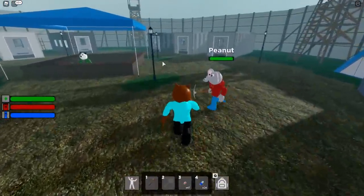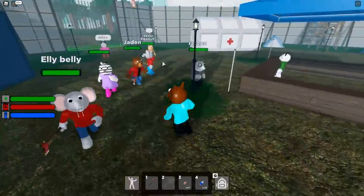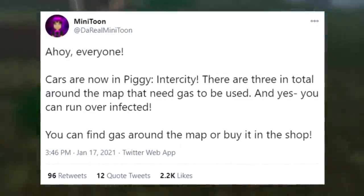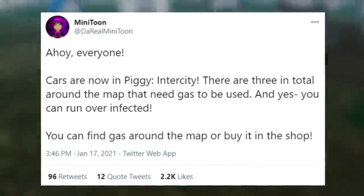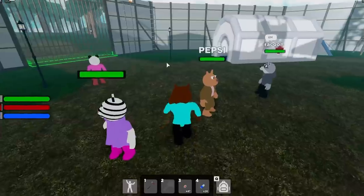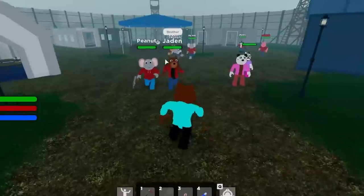Before we actually start to explore the Piggy Intercity map, I did want to talk about an update that Minitoon pushed out that actually added some brand new items. As you can see, he says 'Ahoy everyone, cars are now in Piggy Intercity.' There are three in total around the map that need gas to be used, and yes, you can run over infected. You can find gas around the map or buy it in the shop.